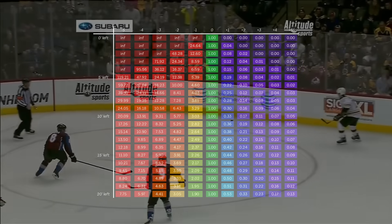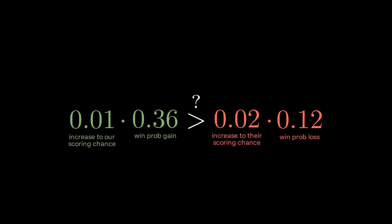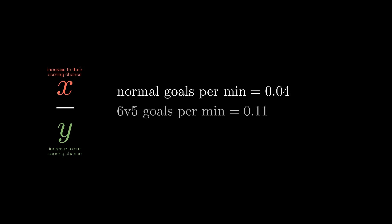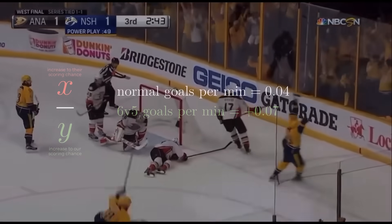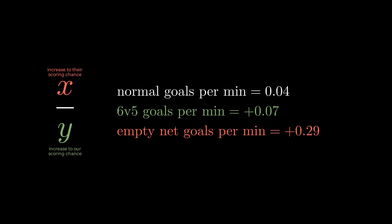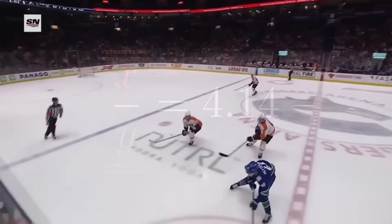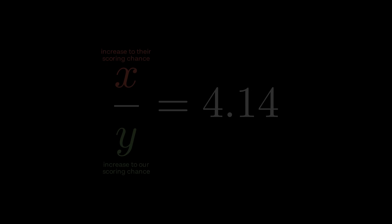Now we're almost there — we just need to figure out how aggressive pulling the goalie is. The goalie is the most defensive player, so of course pulling him is aggressive. Getting that 6-on-5 will increase our chance of scoring a little bit, but it will greatly increase our chance of being scored on. What we need is the ratio of these two probability changes. A typical team scores 0.04 goals per minute. A team with an empty net scores 0.11 goals per minute, which is 0.07 more goals — similar to but a bit worse than a power play. But they get scored on 0.32 times per minute, which is 0.29 more goals against. So we've increased our goals per minute by 0.07 while increasing our goals against by 0.29. The ratio here is 4.14 — that's the aggressiveness of pulling our goalie. We're giving up four times as many goals as we're getting for ourselves. Normally that's a terrible trade-off, but when our aggressiveness coefficient is bigger than 4.14, it's worth it.